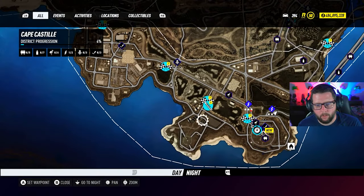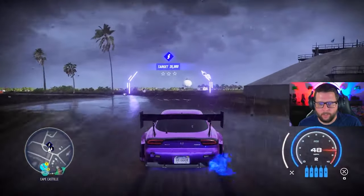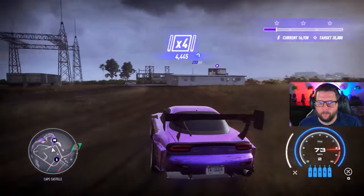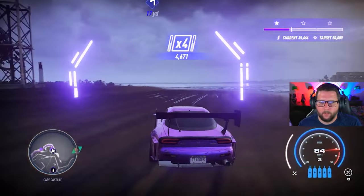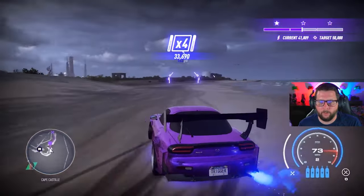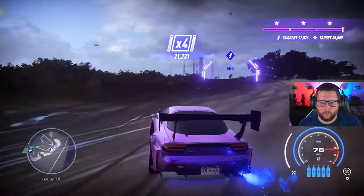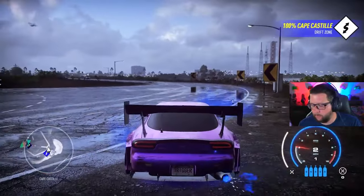The other Cape Castile is in here. This one's called Abandoned Grounds — in the dirt, still not bad to do with the RX7. Your target's only 50k and it's pretty simple to do with this car. Can't go too far off this dirt path though, otherwise it'll mess you up. 120 — I'll take it. Cape Castile is done.